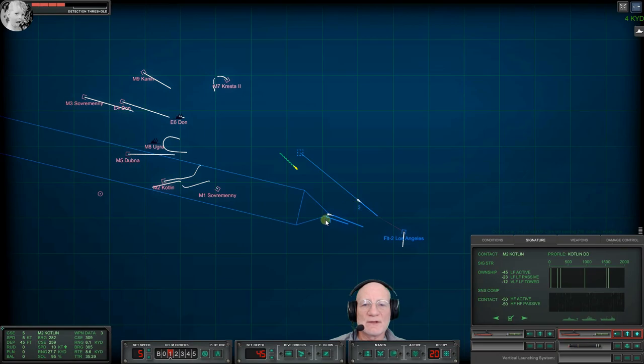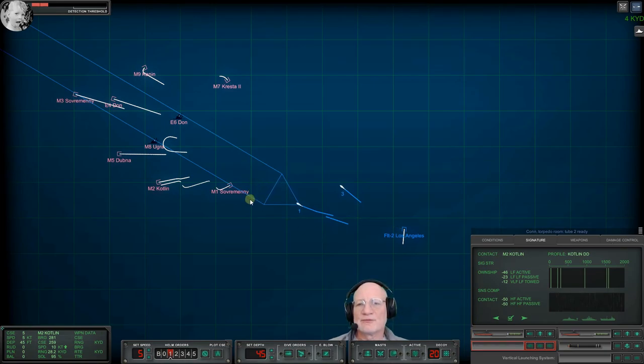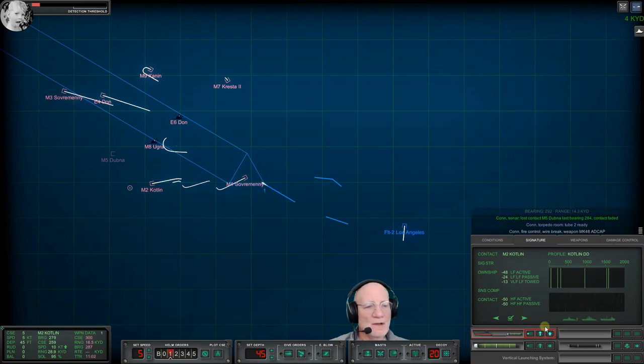We're just bombarding these guys from distance now. I think those torpedoes we heard giving up were their torpedoes not having the range to reach us. Tube two ready. We got another weapon ready. We're running out of torpedo range. Let's do that — let's make sure we get that Soveremny. Lost contact Master 5 last bearing 284, contact faded. We lost another wire.